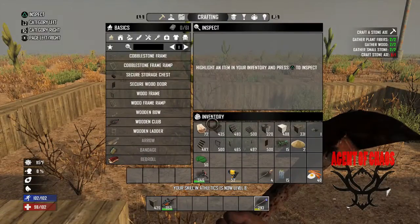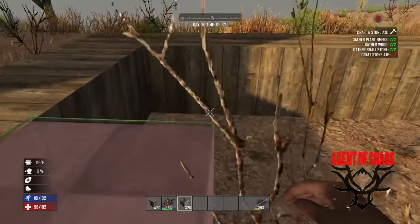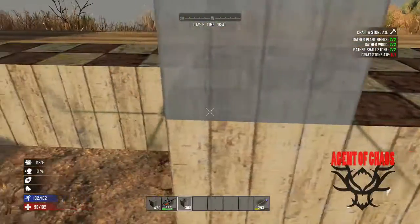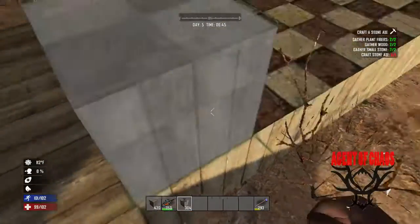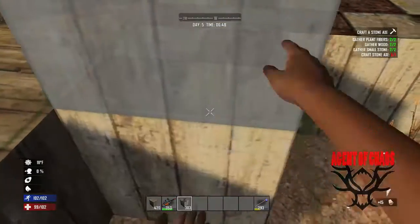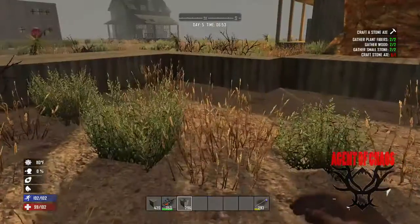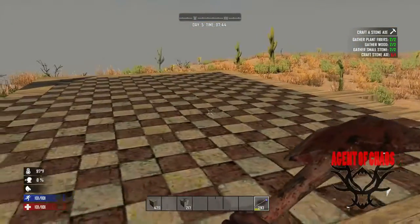So what I'm gonna do is grab my floor tiles - and like I said you guys can use whatever you want, completely up to you. I'm just using these. I'm gonna grab and we'll place all these in here like this. I hate how it won't let you place stuff over top of a bush - I think that's dumb. Alright, fill all this in, fill all of it in. I'll be back whenever I get all this filled in.